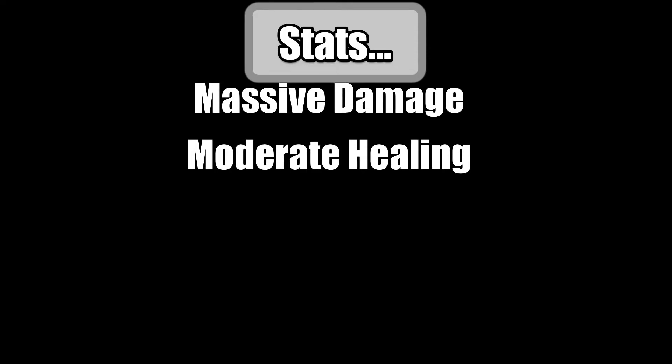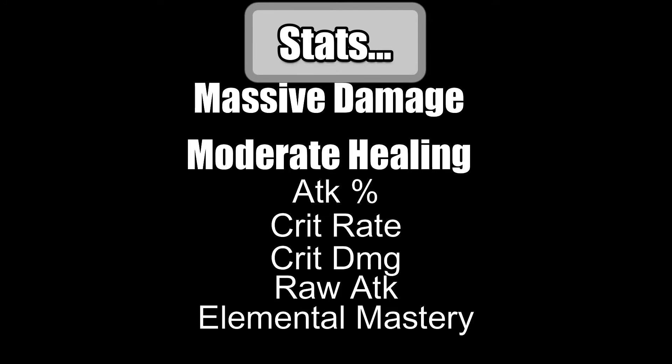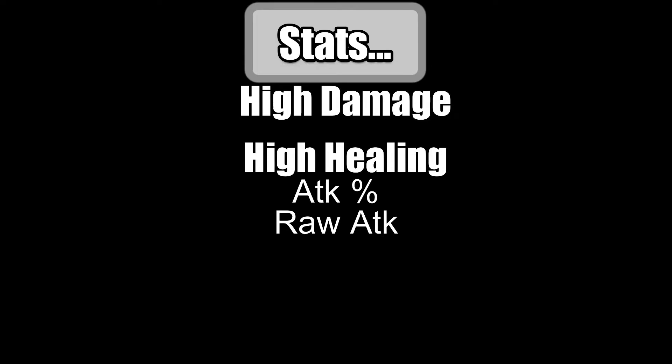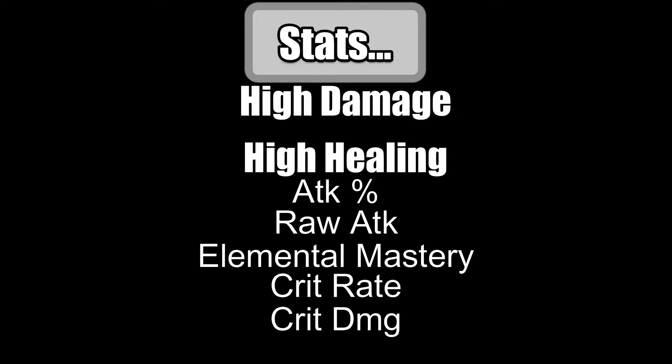In regards to stats, there are two different builds I can recommend. You will either want to do the massive damage with moderate healing build, or a high damage and high healing build. For massive damage and moderate healing, target these stats in order: attack percent, crit rate, crit damage, raw attack, elemental mastery — the attack percent will carry the healing to a moderate level while both crit stats massively boost raw damage. For the high damage, high healing build, target: attack percent, raw attack, elemental mastery, crit rate, crit damage. You want it this way because attack and EM contribute to Sayu's healing, and your damage will be high due to the high amount of attack you have.